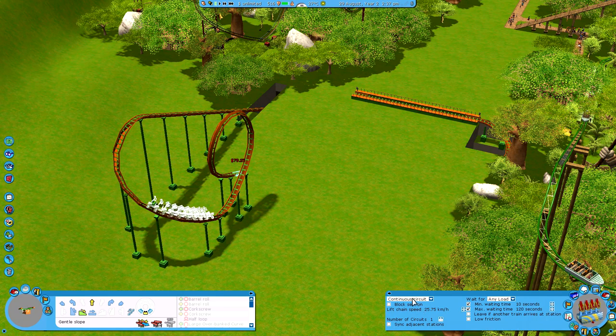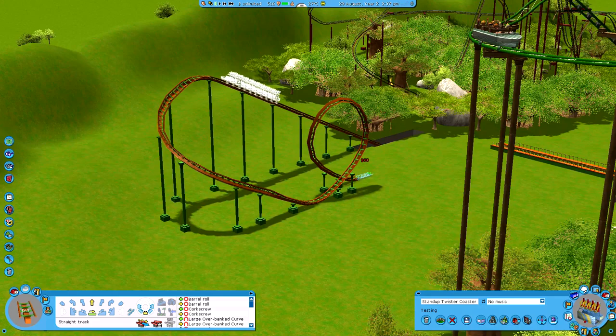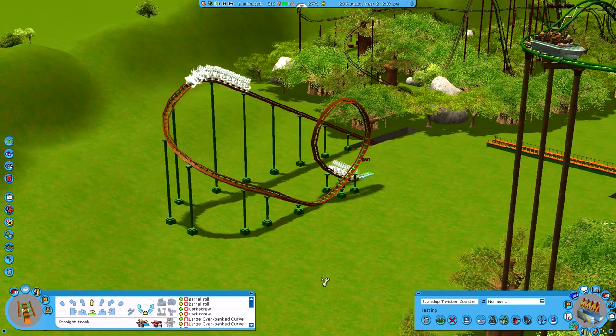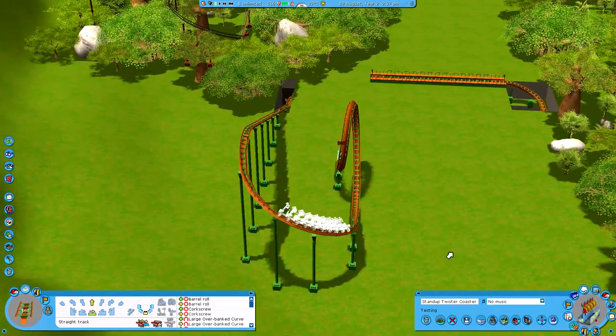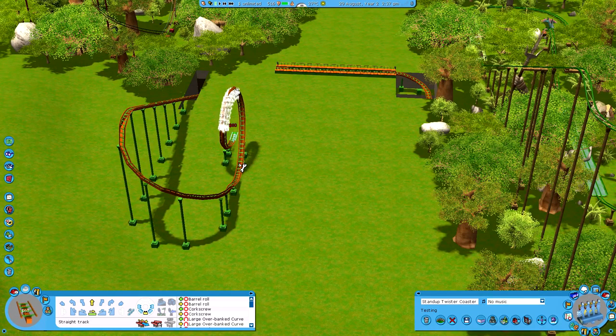I'll just bump it through with the other train — let's get rid of that. Change it up a little bit. I've got a little extra added bit on the end so it goes all the way down to the ground. That's a really nice loop-de-loop — nice and scary, just nearly stops at the top. Don't have too much weight on there, that will probably actually roll backwards.